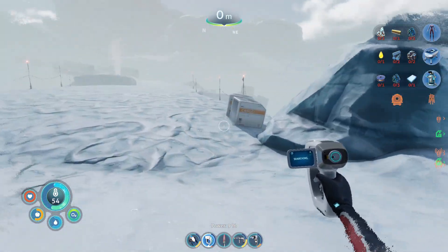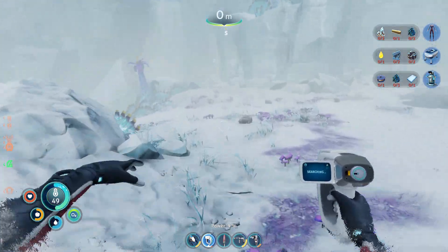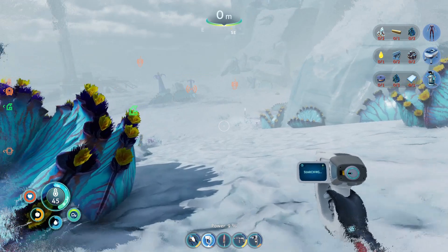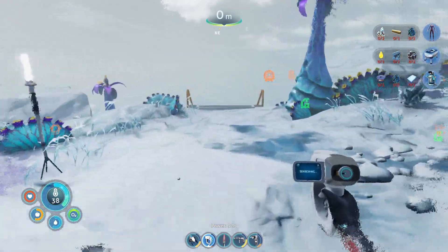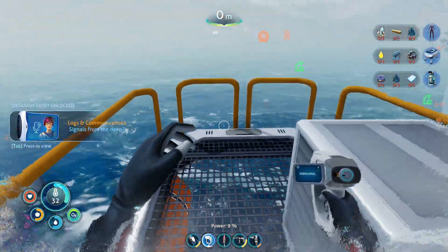First let's check out this bridge. Oh, I've completely lost track of my body heat counter, whatever it's called. We need to head back to the water — like I said, that's going to be a big problem. I was literally just not even looking at that. There's a PDA here and a first aid kit, but we need to get to the water before I freeze.